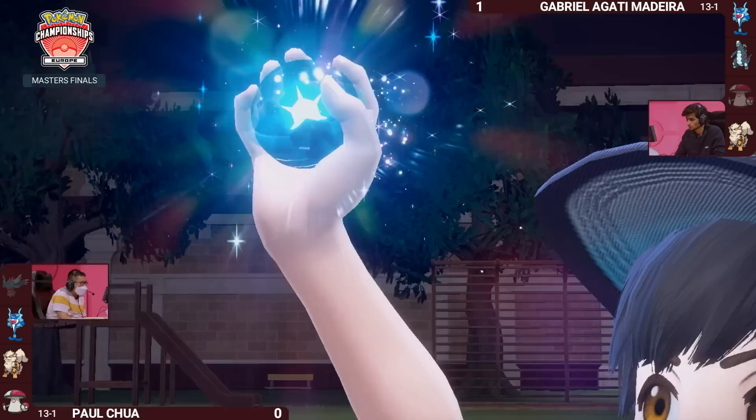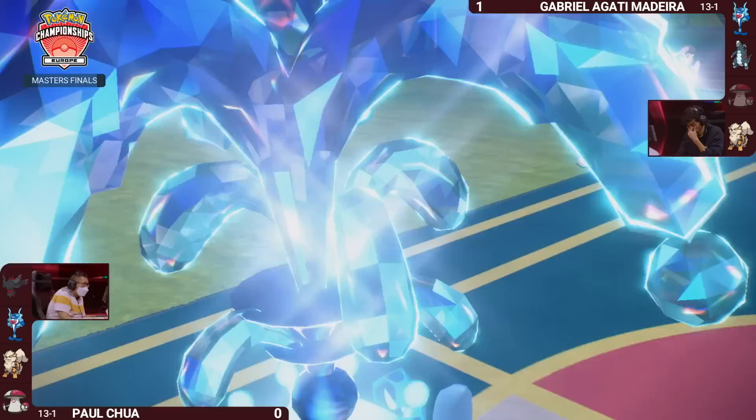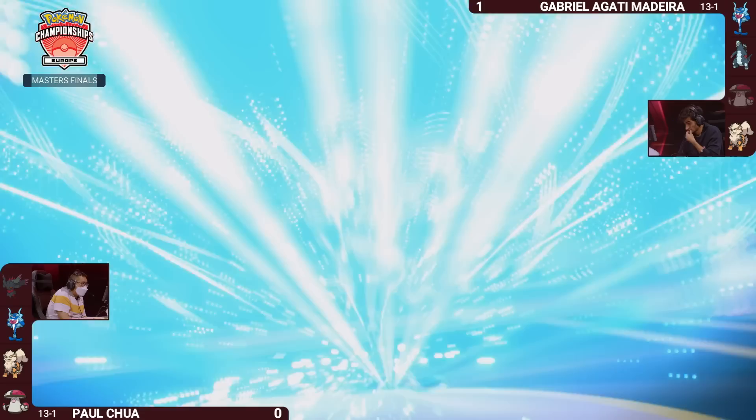Palafin is about to put out a ton of damage — going for the Tera Water on the Palafin side, packing a really heavy punch to try to get the knockouts and clean up this game.